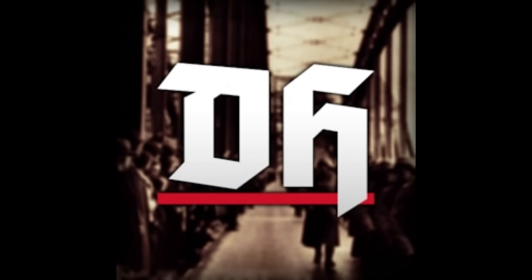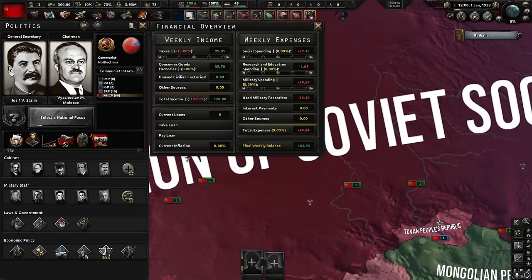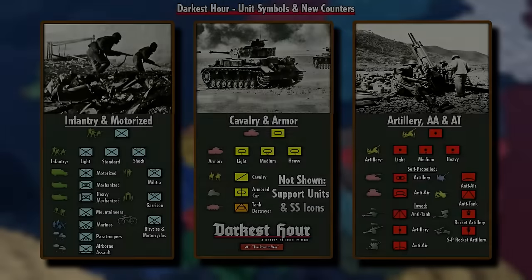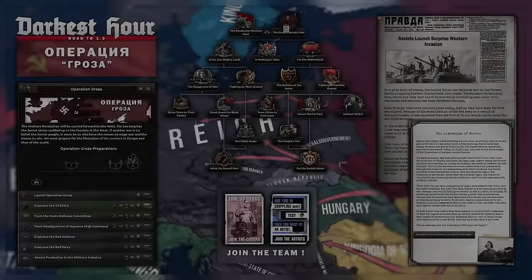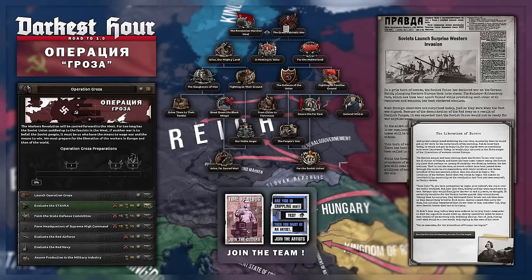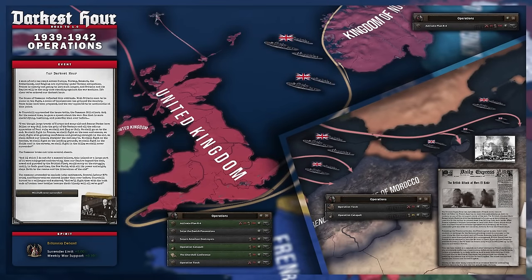Darkest Hour is an extreme realism HoI4 mod that begins in 1933, complete with GDP mechanics, a parliament system for certain countries, and a new historically accurate army, navy, and air force setup. Those, along with many more, are all part of this mod, and for that reason it is extremely unfriendly to beginners, with many people treating it like a whole separate game from vanilla.